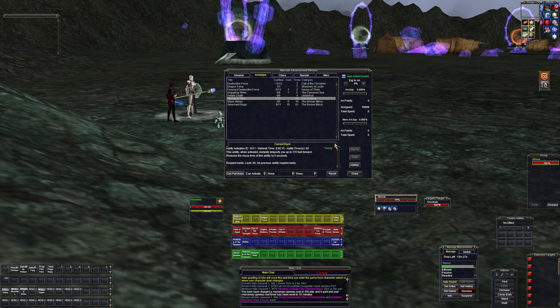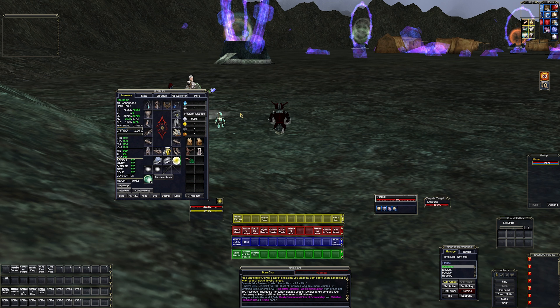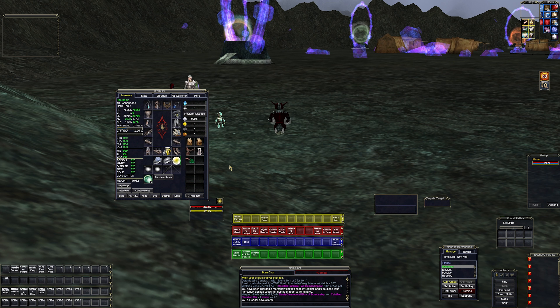We get a leap ability — I'll put that on numpad 4. 'Vehement Rage' increases base melee damage by 15 percent and raises the minimum base damage by 45 percent — another burn with a 7-minute refresh and 36-second duration. Notice we have lots of burns because we are a DPS class. Monks can tank a little bit, but it's not always as clean as you'd like. Let's check our bags — we have an energy source and food, so we're good there.